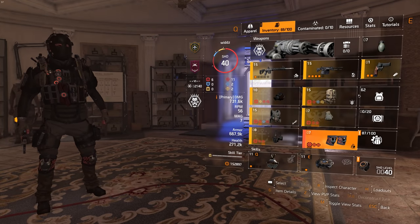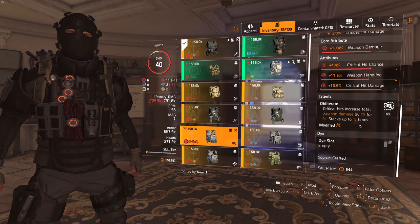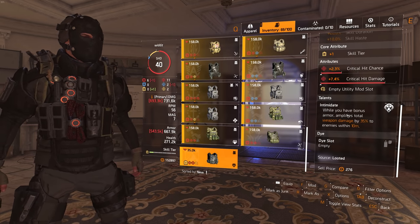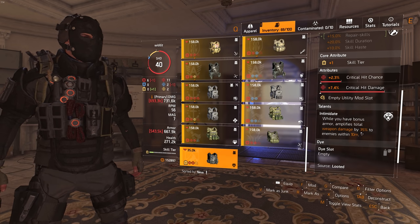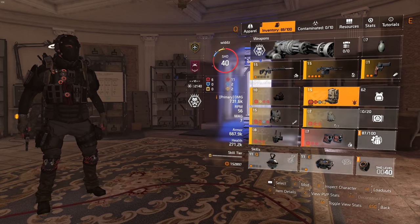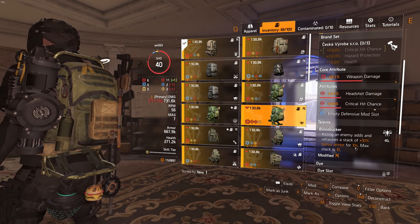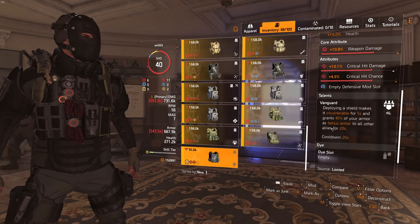Let me go through talent choices. If you don't want full glass cannon you can skip that talent and use Obliterate — since this is a crit chance build, Obliterate is a safe bet giving 15% weapon damage. Intimidate is fun but I've only tested it at level 30. It gives 35% amplified weapon damage to enemies within 10 meters, but requires bonus armor. You can combo Intimidate with Bloodsucker for solo content — kill enemies, gain bonus armor, and keep Intimidate up almost constantly.